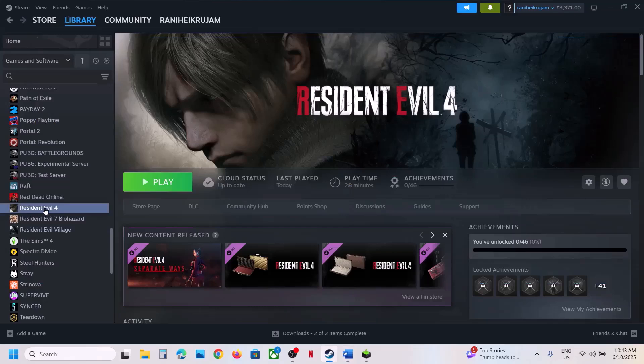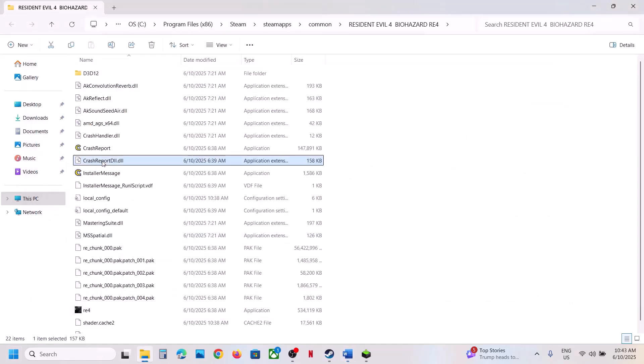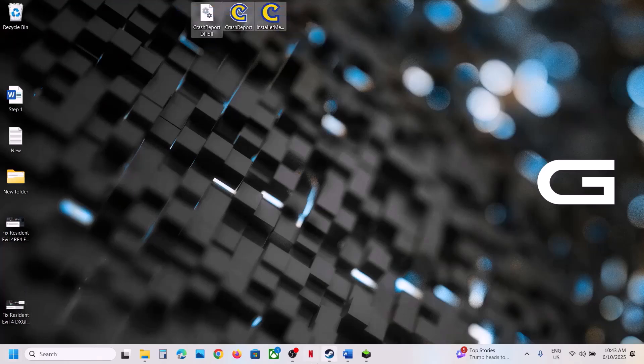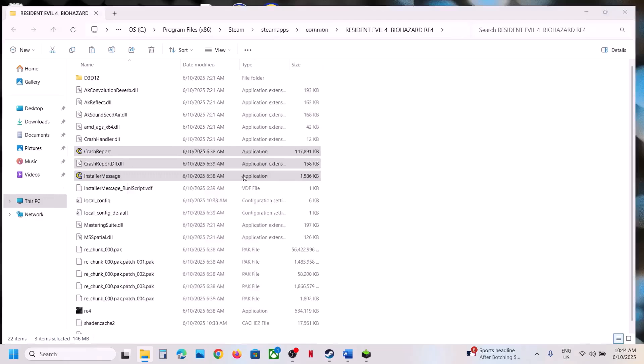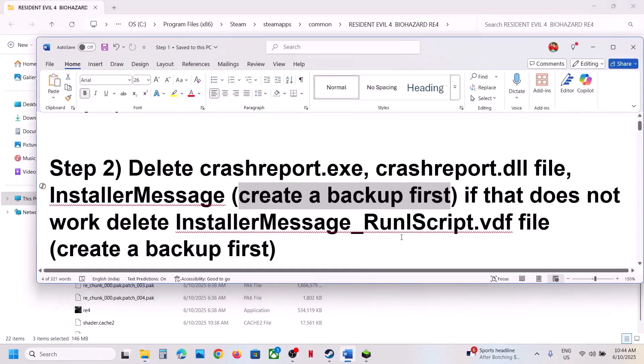To do this, go to the game installation folder, right-click on the game, then click on Browse Local Files. It will take you to the game installation folder. Before you delete these files, create a backup first. You can see crash report dot dll, crash report, and installer message. Copy all three files and paste them to the desktop as a backup. Once you have a backup, you can delete or rename them, then launch the game and check. This has worked for many players.